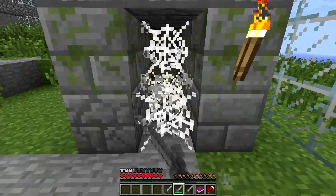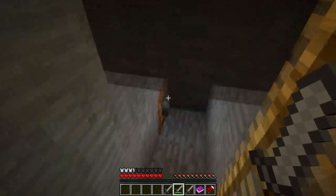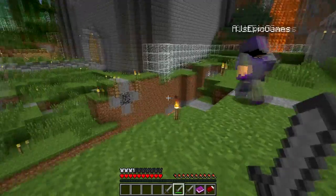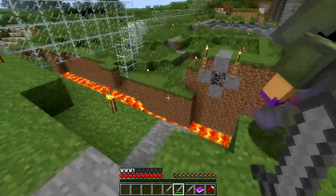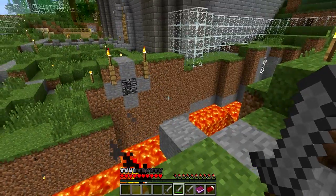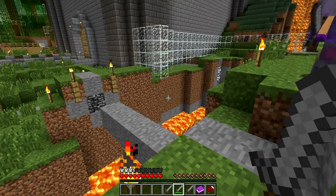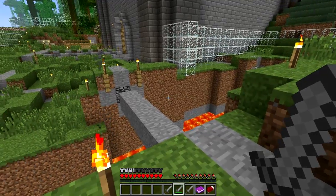Oh, here's some cobwebs. I think there's another secret chest. I think this is the way to go — there's a button. What did that button do? We got a bridge? I can hear pistons — it sounds like it's making a bridge. Make my bridge. Oh, only a one-block bridge? I want a better bridge than that. Clever redstone, but going to take a long time. That's the longest bridge I've ever seen.